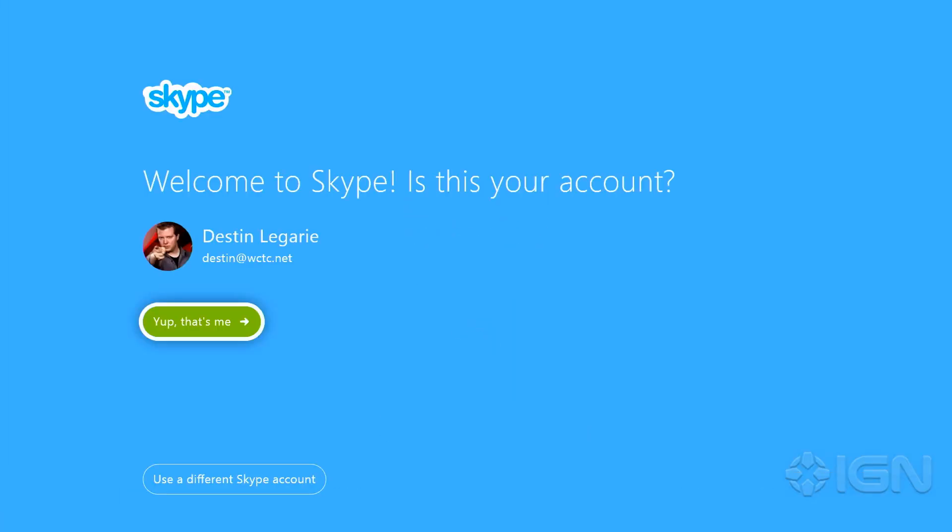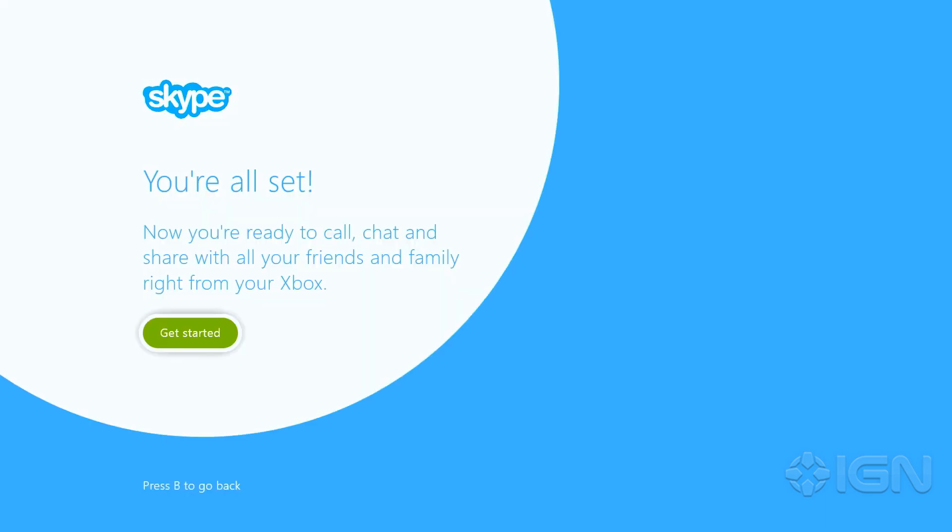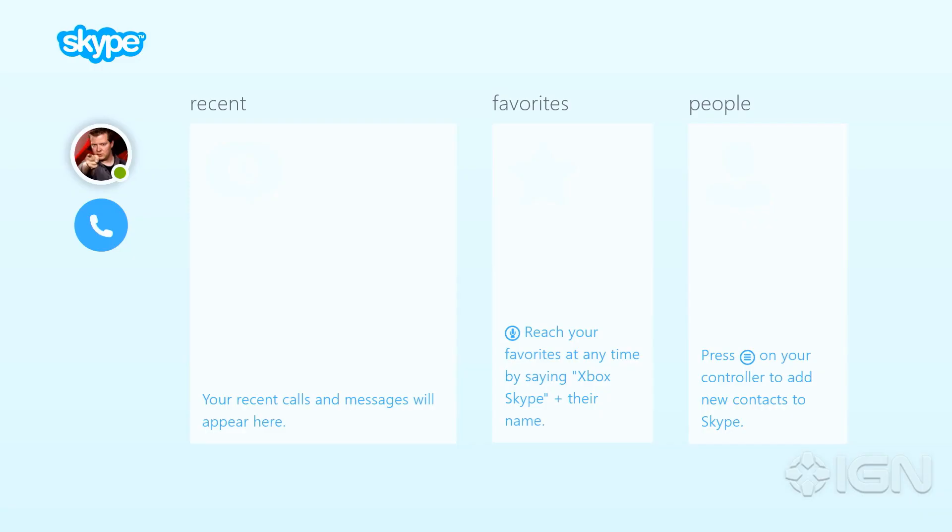I've already linked my Skype account to my Xbox Live account, so let's go through a typical setup after that's been done. This is very important — make sure you click Allow Skype to send you notifications. That will mean it'll pop up while you're playing a game. So we're all set.